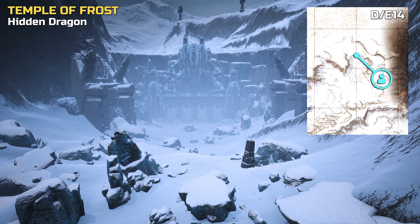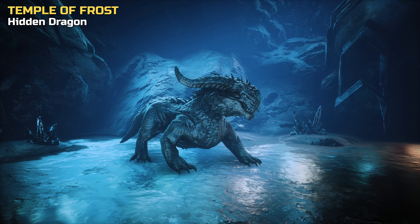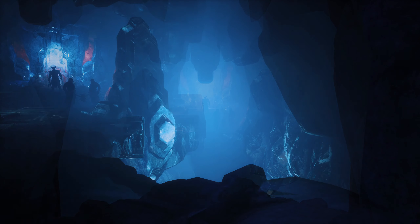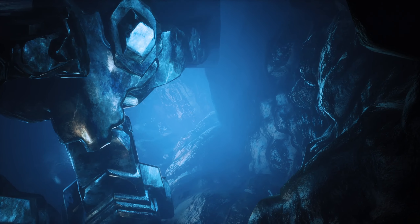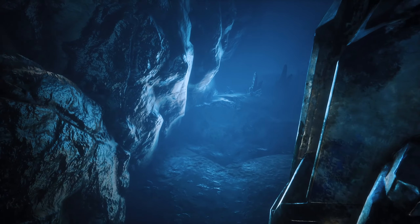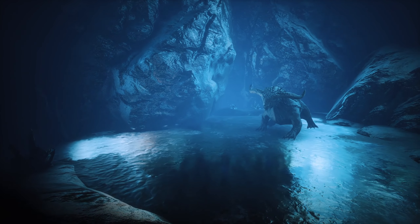Let's start with the Temple of Frost. Did you know that there is a white dragon located right below the bridge that leads to the Forge of Ymir? The Forge of Ymir is where you can find the smithy that lets you craft some black ice equipment and items. The easiest way is to climb down on the right side of the bridge when you enter the room. If you are in the area and need a dragon kill for a challenge or some resources, keep this location in mind.